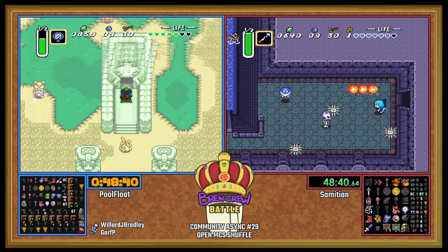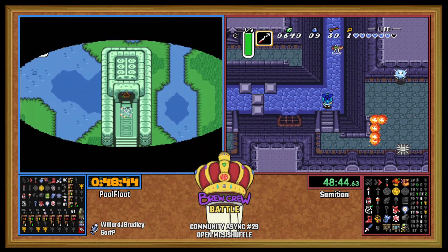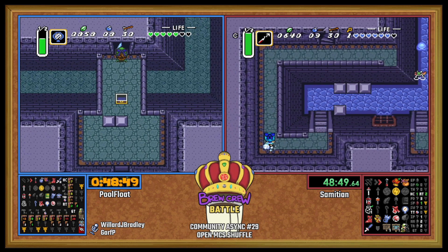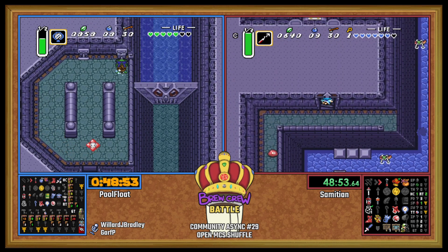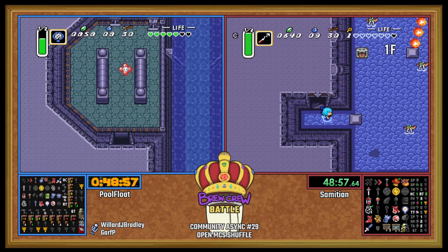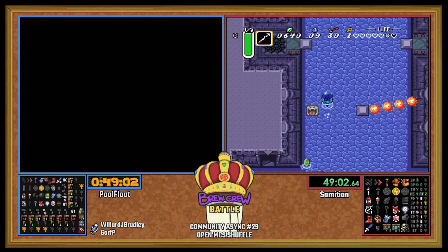It's kind of interesting on Sam's side because Sam's using a tracker that has none of the dungeon stuff on it. It kind of reminds me of watching Mekon's stream play Link to the Past Randomizer back in the day when Mekon had a six item tracker — it had the medallions, the boots, the flippers, the Moon Pearl, and the gloves, and that was it.